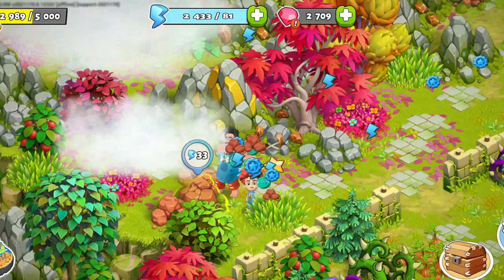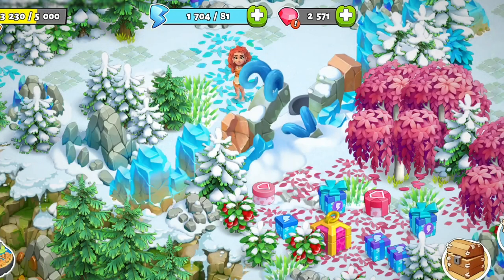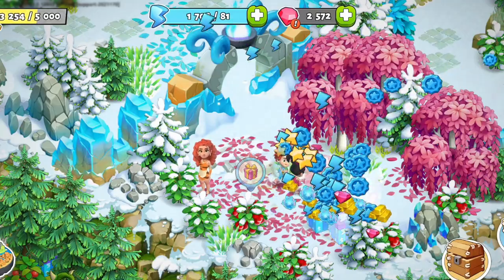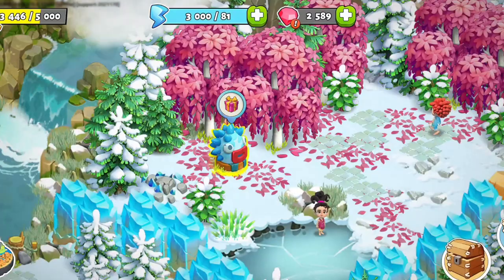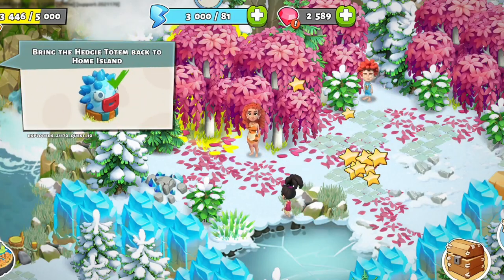Blue coins can be found from almost any resource on the island and will be used for the final two gates at the end. The gates will reveal plenty of gifts and resources, such as gold ingots, rubies, and energy. There's even a totem – hedgie! Take it home and find the perfect place for it.